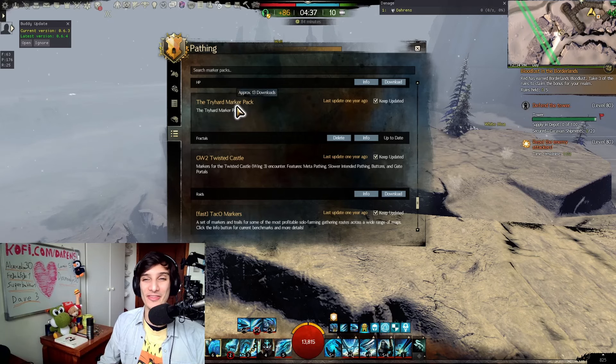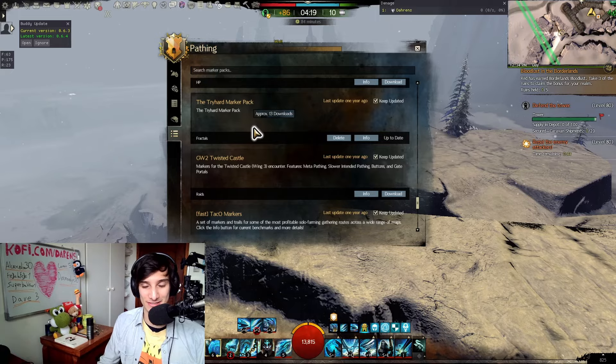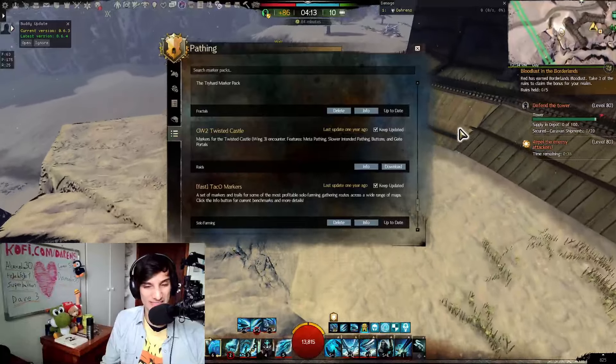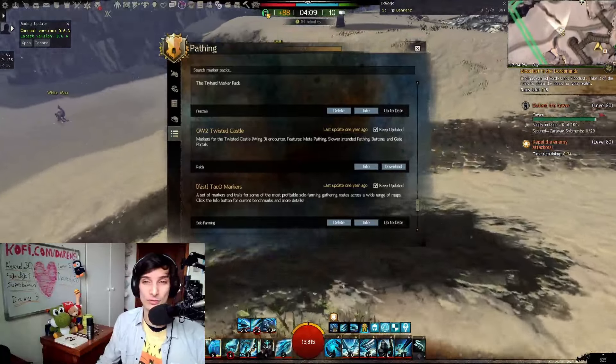The Tryhard Marker Pack is a very interesting one for fractals. It's essentially as tryhard as you can get — covering every skip and every speedrun strategy in fractals. If you want to learn that and remember to execute those things, I would definitely recommend it. For example, give it Twisted Castle — it'll tell you exactly where everything is for that specific encounter, which is a confusing encounter. I'd definitely recommend it if you're learning or commanding it, just to remember where everything is.